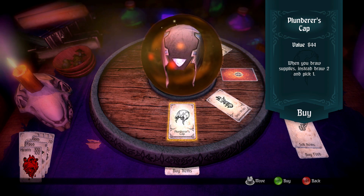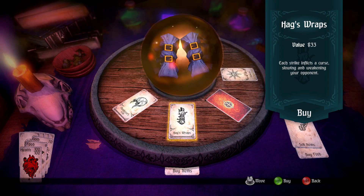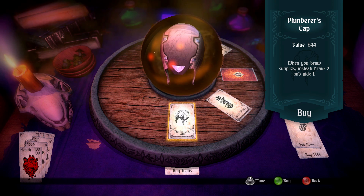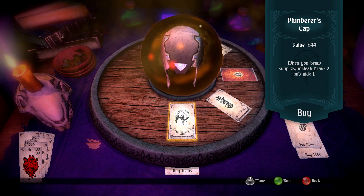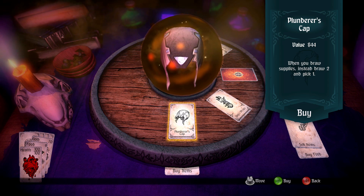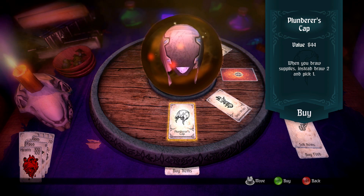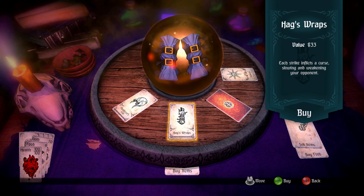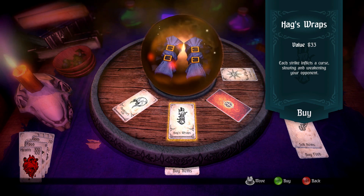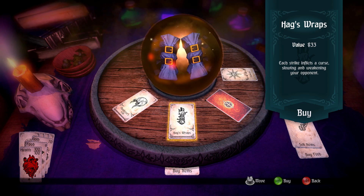Looking at the shop items: Plunderer's Cap at a value of 44 — when you draw supplies, instead draw 2 and pick 1. That's kind of cool — it gives me a choice among supply cards. Then there's Hag's Wraps — each strike inflicts a curse, slowing and weakening your opponent. Not bad, but I've already got a helm slot filled. Heron's Antlers — lizardmen take double damage from the player's attacks. Nope, not relevant yet.